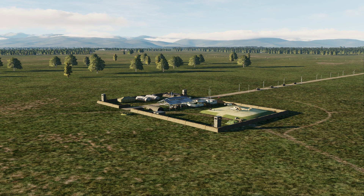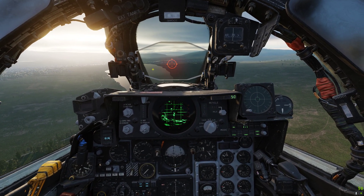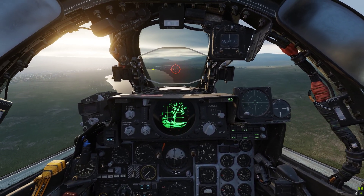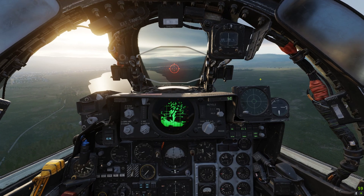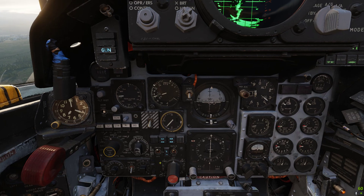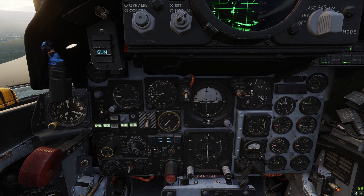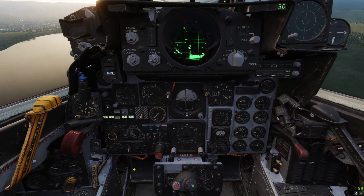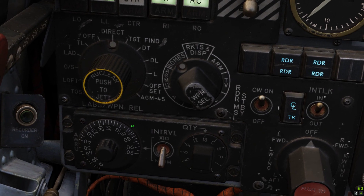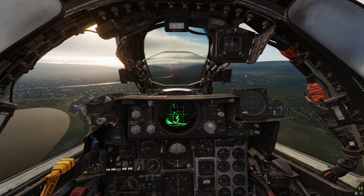That's our target — we're going to hit that with a low-level pass. So unpausing. We're dropping 18 Snake Eyes from low level. First thing we need to do is turn it into air-to-ground mode, select the pylons with the bombs on — these four here — then select bombs and direct mode. Then we're going to select the quantity, which is 18, and the interval I'm going to set to 0.6. Bombs are set, just need to put the master arm on.